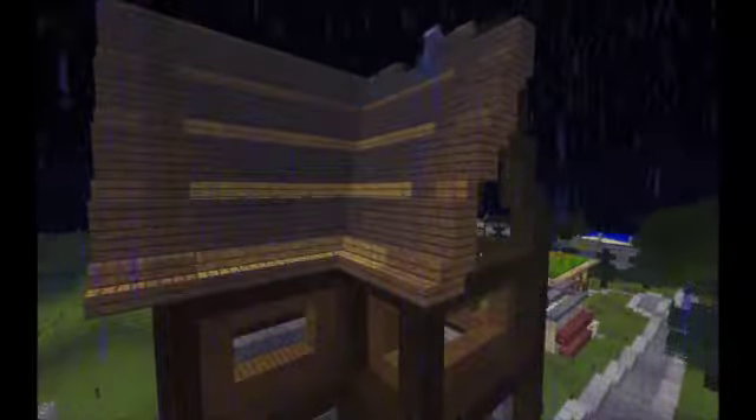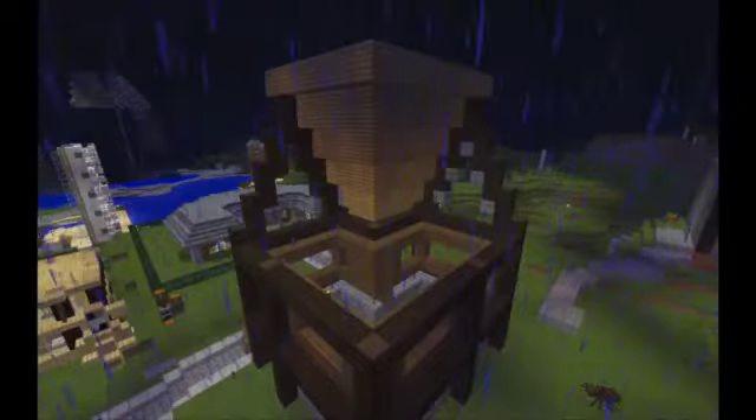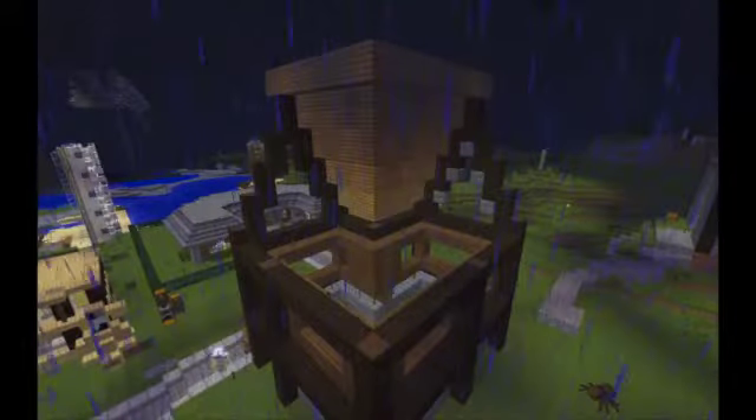Something really cool about this roof is it is built with blocks in a way where nothing can spawn on it, because the only blocks that are showing are the stairs. And on the very top peak part I am going to use slabs, and mobs cannot spawn on those. So I don't have to have any weird light stuff on the top of my house.